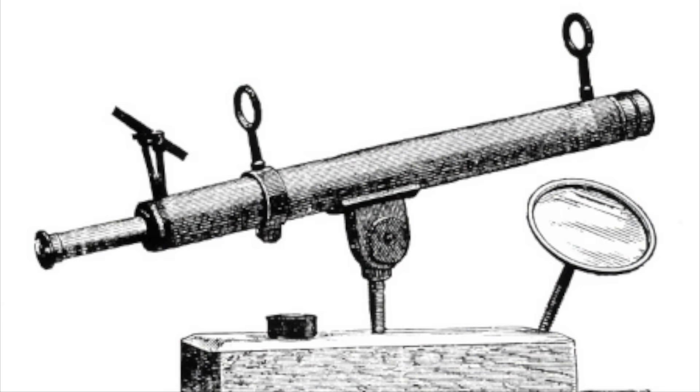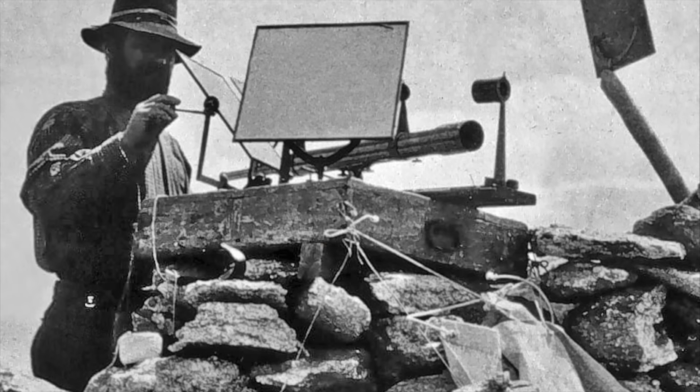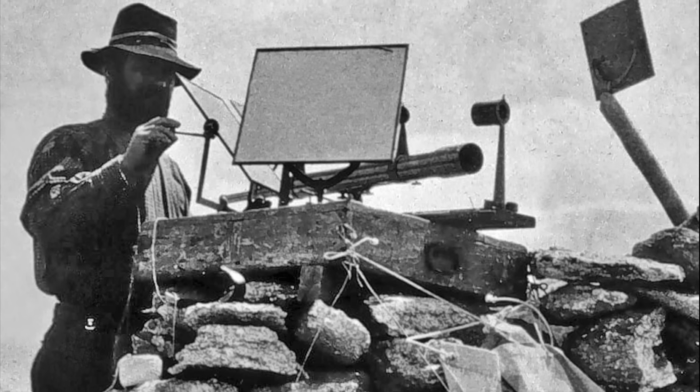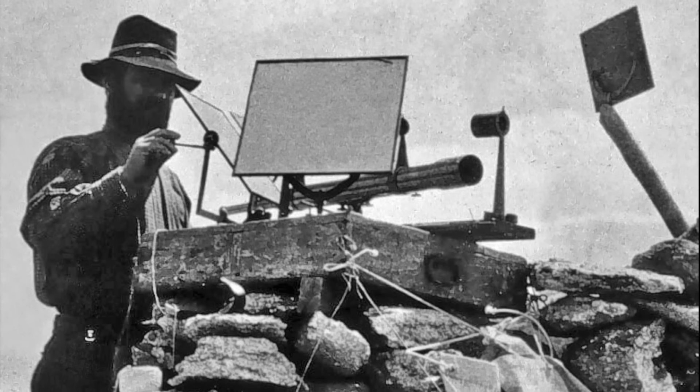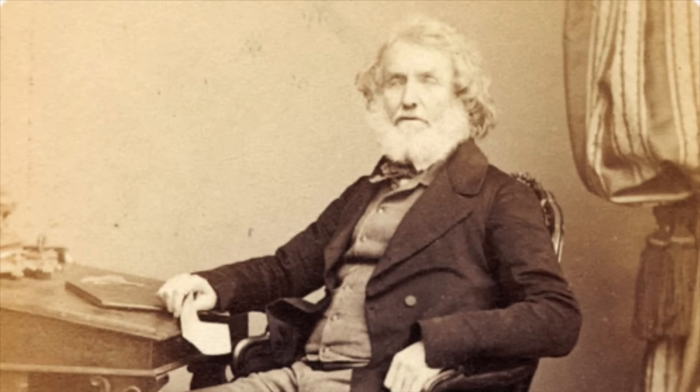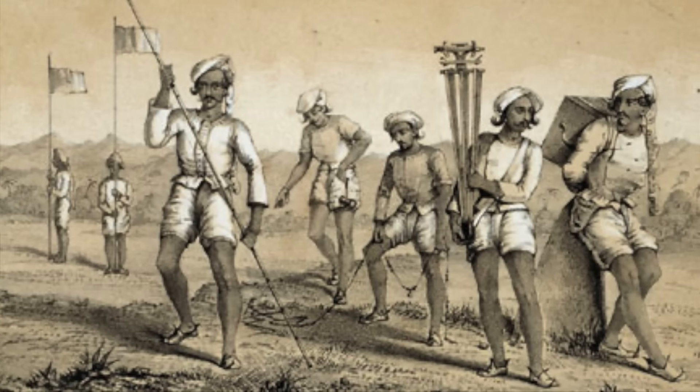The immediate ancestor of the heliograph was something called the heliotrope, which was invented in 1821 by famous German mathematician Carl Friedrich Gauss. This wasn't so much a communications instrument as it was a surveying instrument. The idea was that you would use the heliotrope to track and reflect sunlight to create a very bright reference point on a mountaintop that a surveyor could easily sight through their theodolite. This use of the heliotrope spread across the world and was introduced into British service by George Everest, who made widespread use of it in his 1831 geodetic survey of India — yes, the same person that Mount Everest is named after.